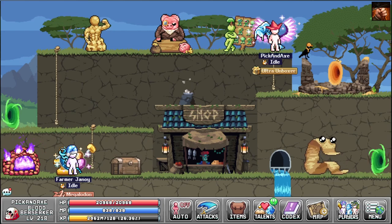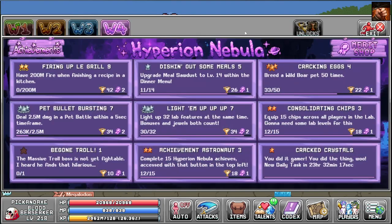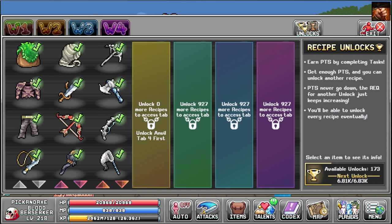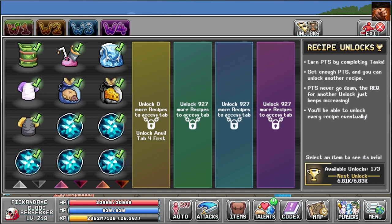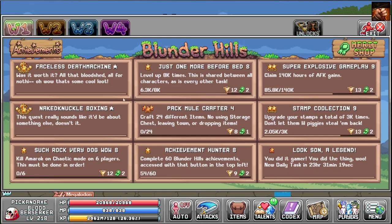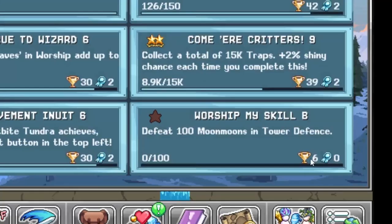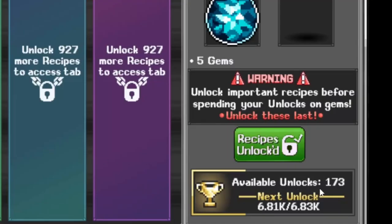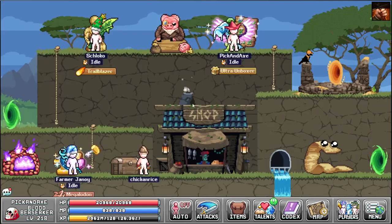If you talk with Grassland Gary and the world 2, 3, or 4 version, you can go to recipe unlocks — this is where you can unlock improved versions of old gear. If you scroll to the bottom, you can actually unlock gems here: 50 gems, 70, 75, and 5 — it gets stingy at the end. There may be more in the anvil tab 4. You get these points by doing the dailies and permanent missions.